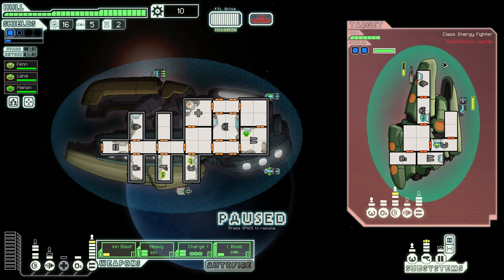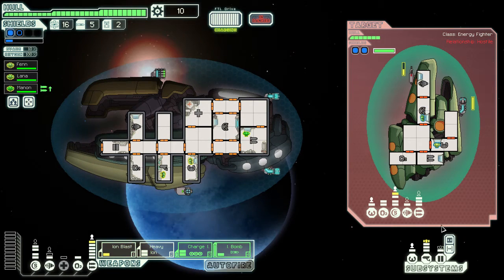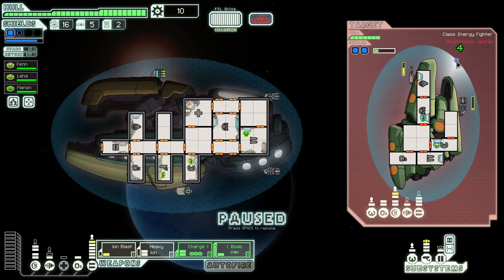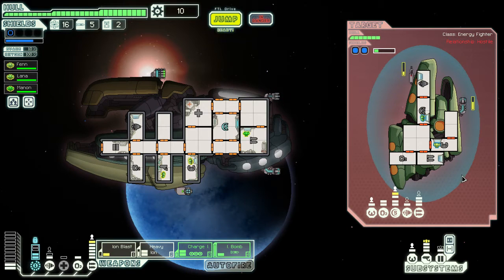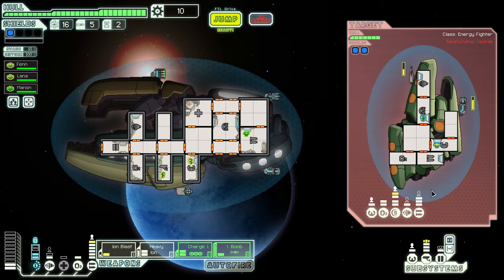Ion does double damage to Zoltan Shields. The 2 Ion damage from the Heavy Ion does 4 damage to the Zoltan Shield, and the Ion Blast I does 2 damage to the Zoltan Shield.